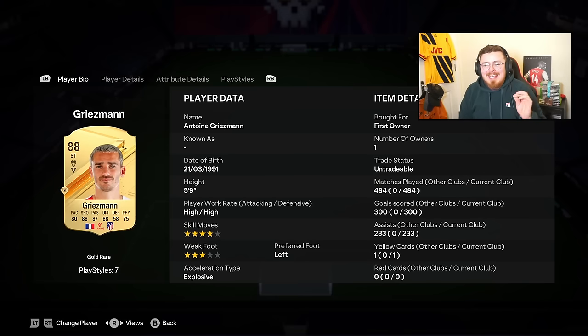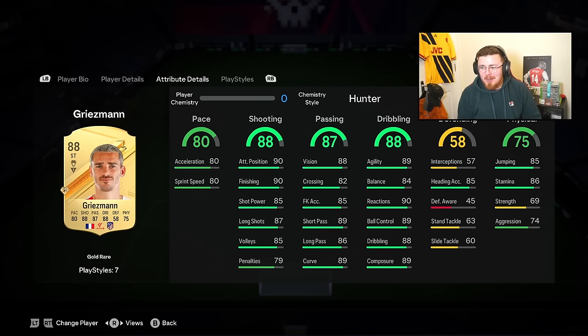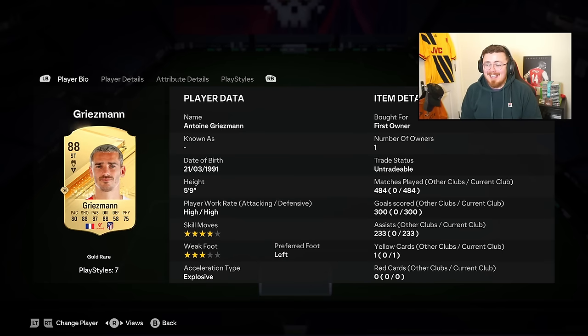And of course we cannot forget the go-to striker and centre forward under 50k - Antoine Griezmann with Finesse Shot play style plus and Technical. Ridiculously good card still at this stage. Look at the goal-to-game ratio I've got for him.